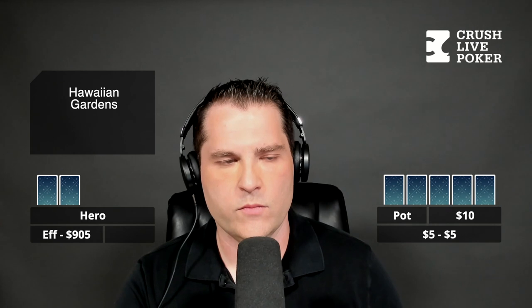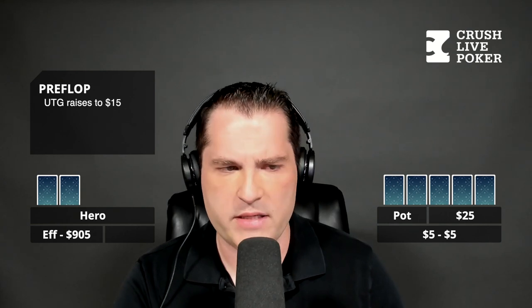So I'm under the gun one. Under the gun raises to 15 — that's kind of small, but. I'm UTG one with black kings. I raised to 70, so three-bet to 70. It folds to the hijack. The hijack is very high VPIP, pretty crazy player, and he's sitting with a short stack — I think he lost most of his money. He has 130 and he raises all in.